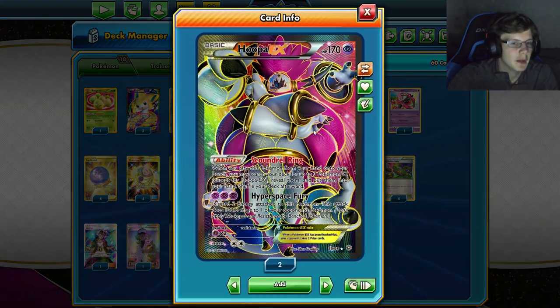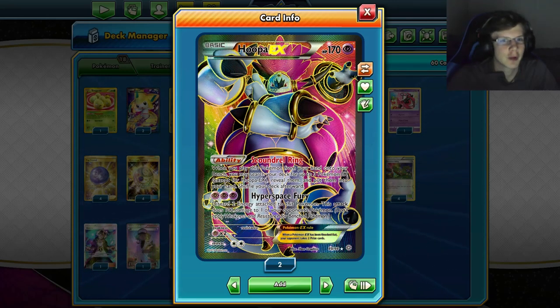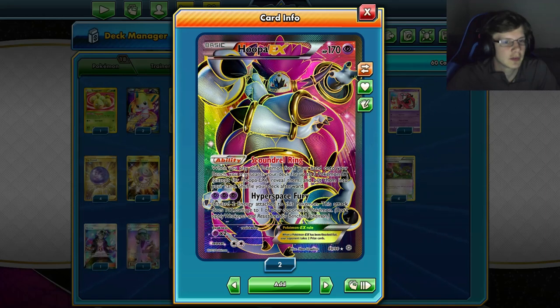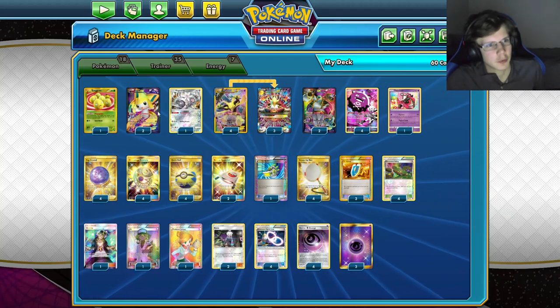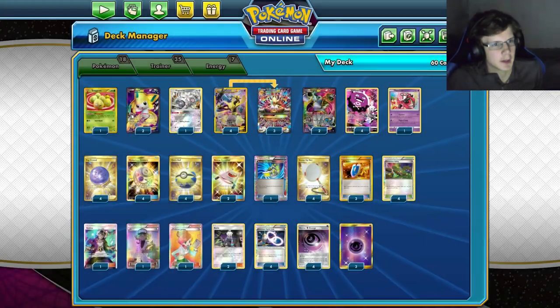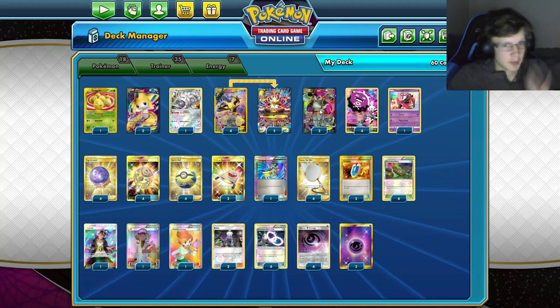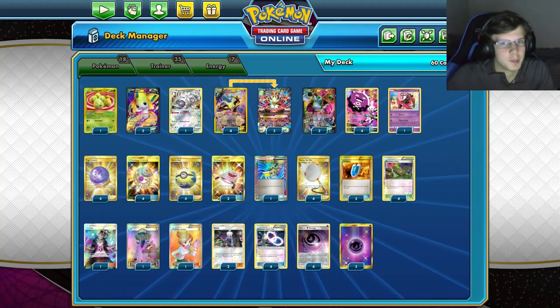Hoopa is kind of the main guy in this deck. Pretty much every turn I immediately go for Hoopa — I put it on my bench and search my deck for up to three Pokemon-EX except Hoopa and put them in my hand. I usually go for like three Alakazams at the start, maybe a Jirachi. Jirachi lets you get a supporter from your deck into your hand. Playing two Hoopas just to make sure we've got plenty.